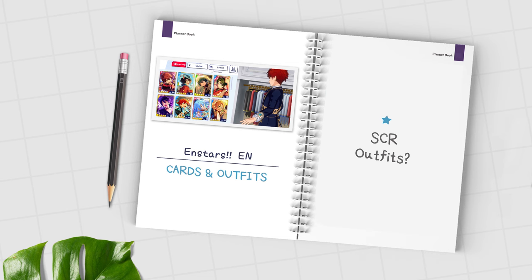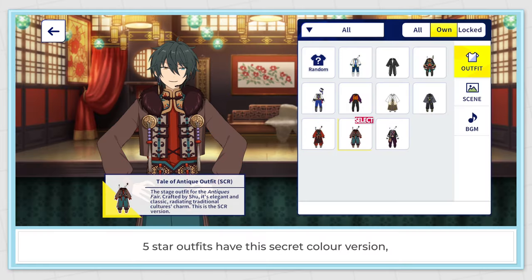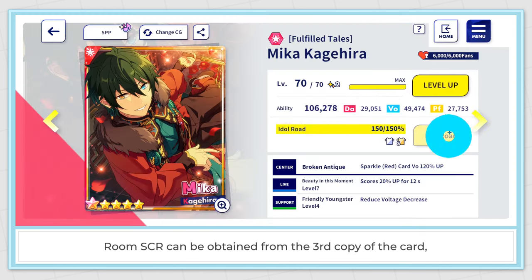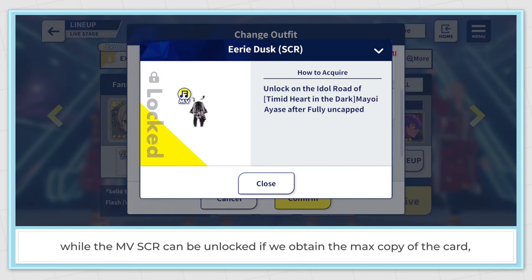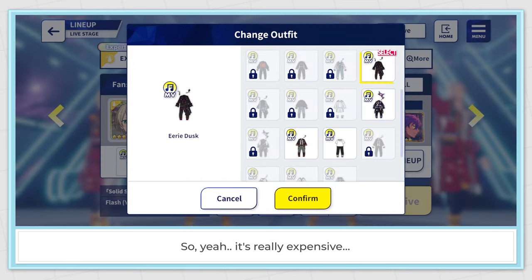SCR Outfits: 5 star outfits have a secret color version, we call it SCR for short. Room SCR can be obtained from the third copy of the card, while the MV SCR can be unlocked if we obtain the max copy of the card, which is the fifth copy. So yeah, it's really expensive.